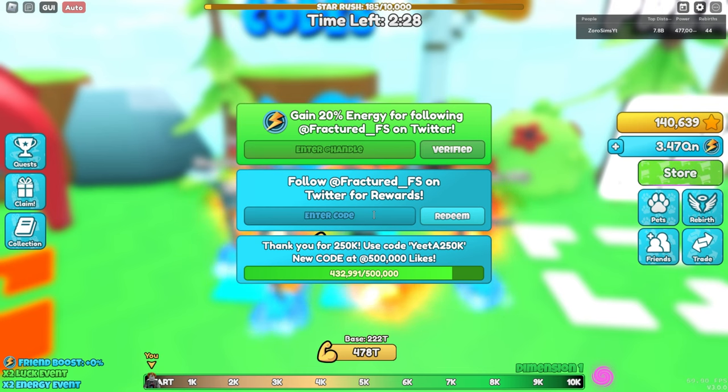Now we're moving on to the more overpowered codes — the newest star codes. Because right now everybody wants stars for the enchants. I'm also going over the unique codes as well. I'll go over the unique codes first and then stars after.